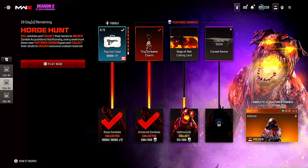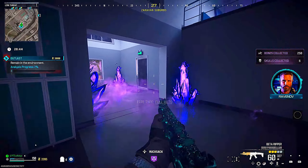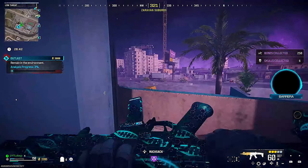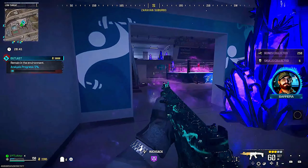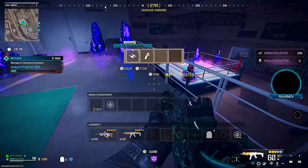For this, I would strongly recommend going into zombies and then you want to get yourself an outlast contract. You want to go ahead and activate the mission and then there is something you specifically want to do in the mission to basically glitch it out, and this will give you an unlimited spawn of dogs.